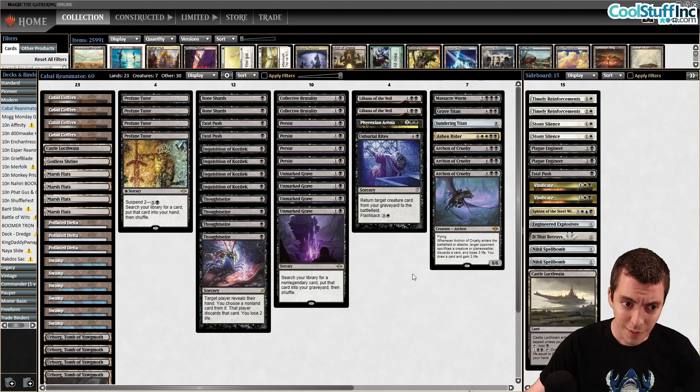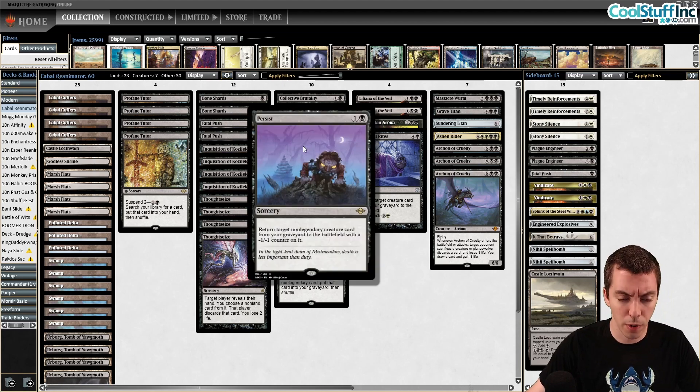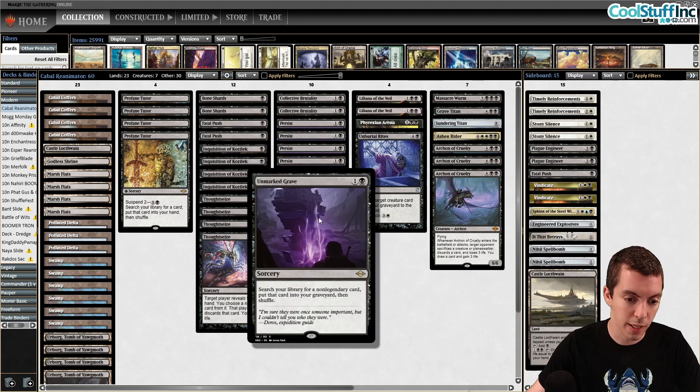A lot of new cards in this deck: Persist, Unmarked Grave, Entomb-light, and Animate Dead-light — all come to Modern, which is pretty exciting.